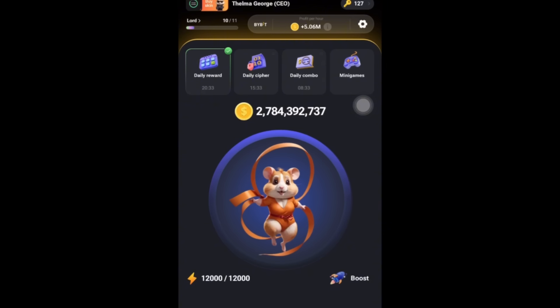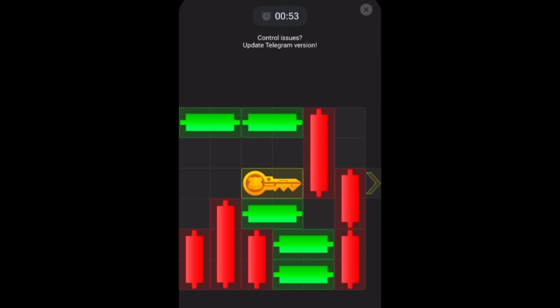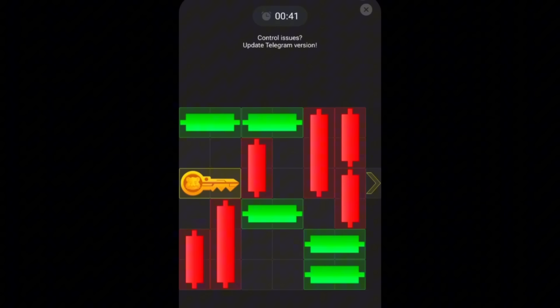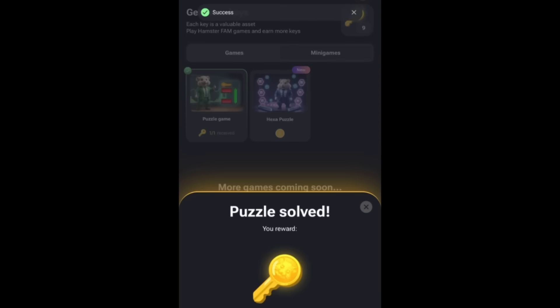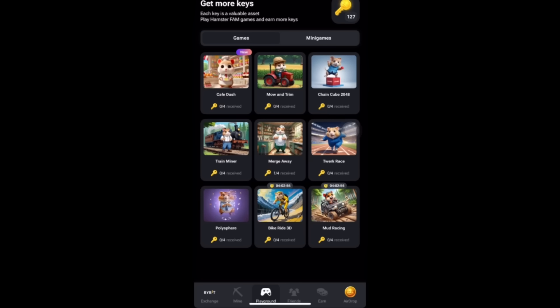So how do you get these hamster keys right now? You want to make sure you go to mini games, which is the major part, and complete a series of puzzles every single day. Other than completing puzzles, you want to come to the part that has the playground and make sure you get to play those games.